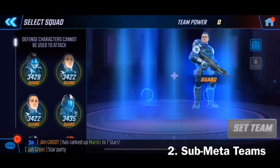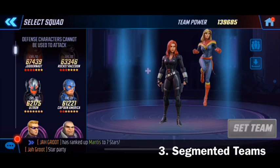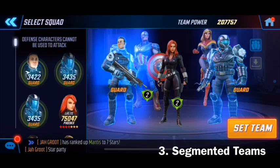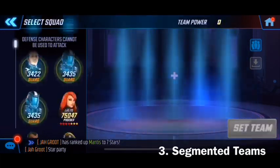Another strategy is not completely filling the room with characters. For example, I've been using Black Widow, Captain Marvel, and Captain America together — just three characters. Captain Marvel and Captain America form a really great pair, and Captain Marvel gets a big bonus from her military ally Captain America, plus the speed-up from Black Widow. People wonder, 'It's just three of them, how bad can it be?' and that's where I can get defensive wins — opponents either overestimate or underestimate and I've seen that happen so many times.